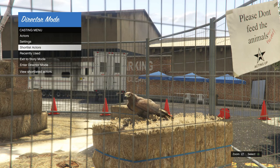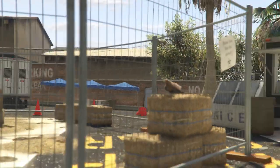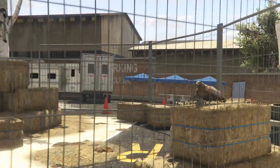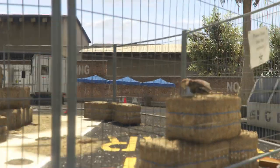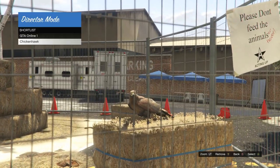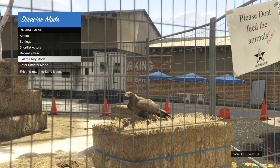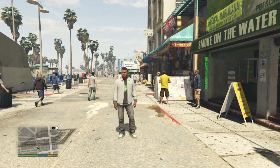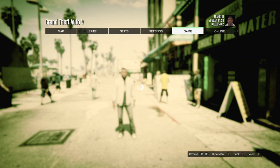After you shortlist your bird, back out and scroll down to shortlist actors. Click on shortlist actors and scroll back and forth to see if your birds are duplicating. If your birds are not duplicating, back out and exit to story mode.